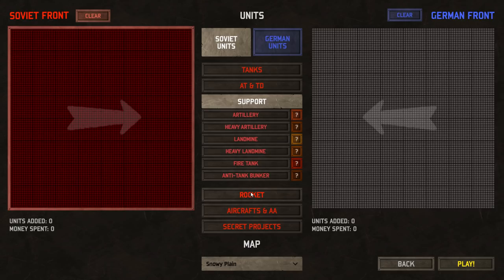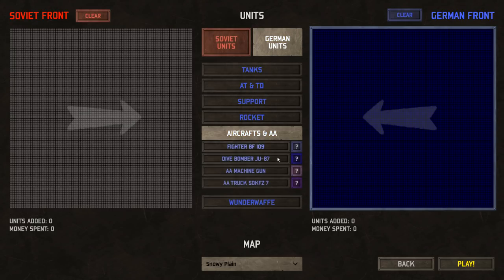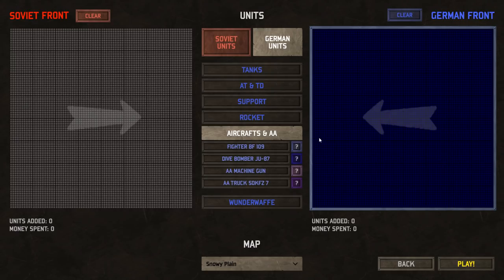I think we'll put the Soviets up in the air this time, because the anti-air machine guns that the Germans have — this truck especially — are really, really sweet. They just look really cool when they fire. So I think we're going to go ahead and use that.